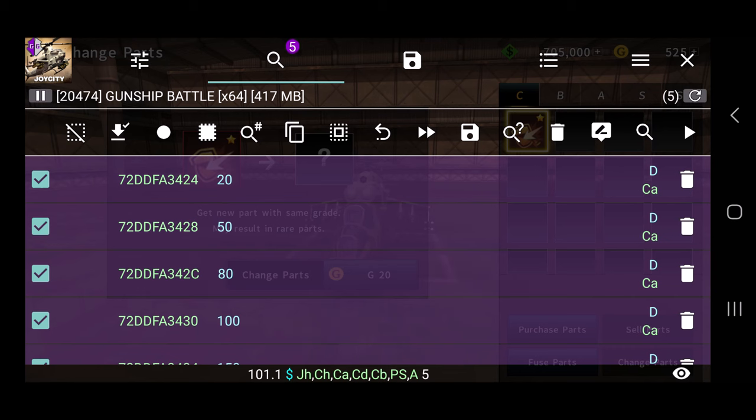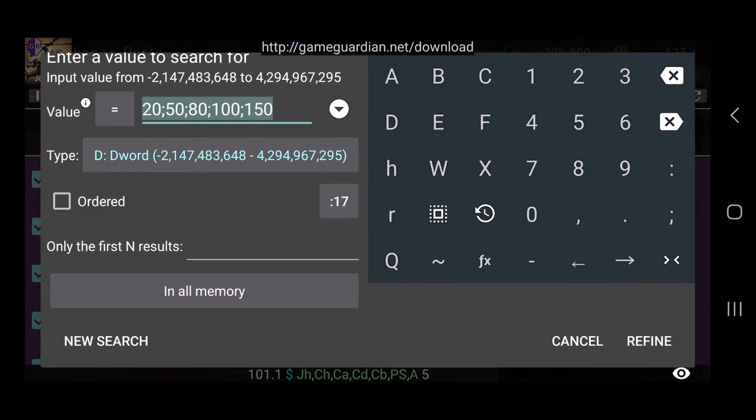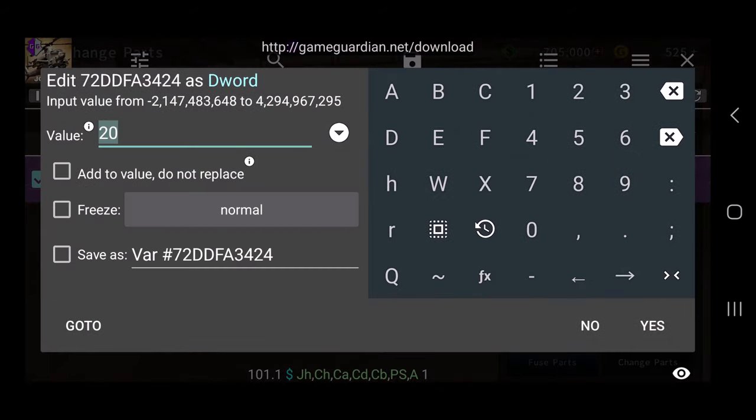We've got these results. Head over to the magnifying glass again, tap on it, erase what's there, and just type in 20. On the bottom right tap refine. We got one result — tap on this value and change it to your desired amount, but you need to put in a minus sign first.